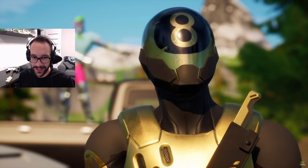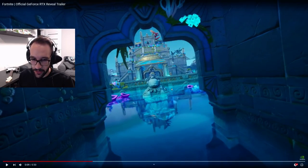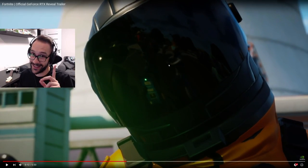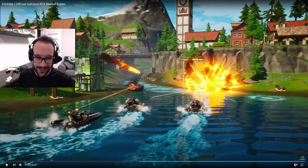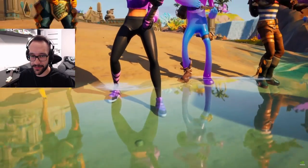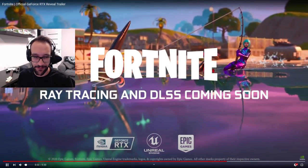Look at the reflection — that's why they use the eight ball golden skin, it has a lot of reflecting pieces and it's really nice. Of course there's the floss emote, then you have the water reflection which looks much better than the final game we currently play. Over here you have reflection on the skin, and the mirror just looks sick — straight up the mirror is the best thing.